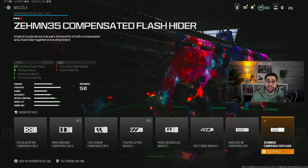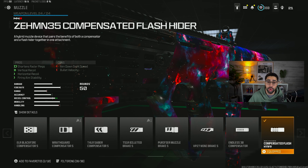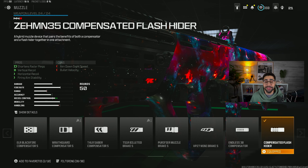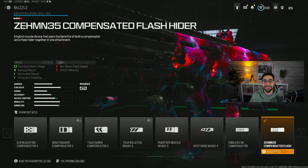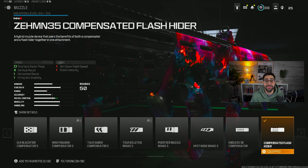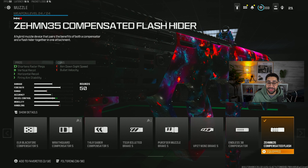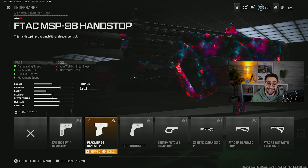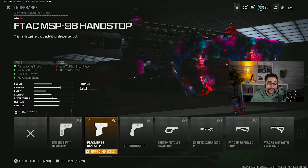Let's hop straight into the class. Starting off with the first attachment, we're going to toss on a muzzle — the ZEM 35 Compensated Flash Hider. The reason we're going with this muzzle is because it decreases recoil on the weapon, increases both horizontal and vertical recoil control, and gives us firing aiming stability so the gun stays more stable while shooting.